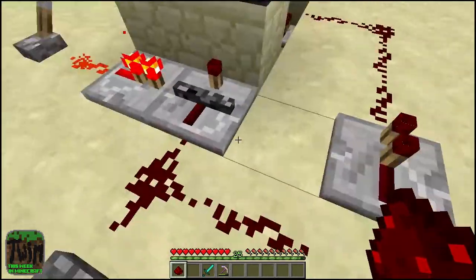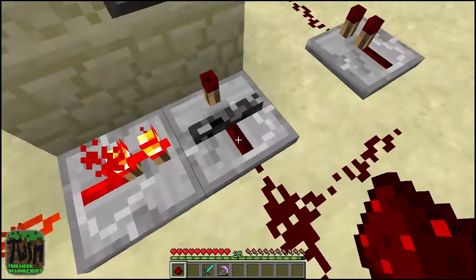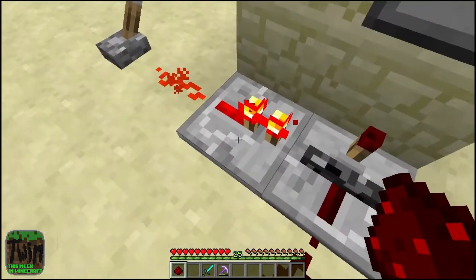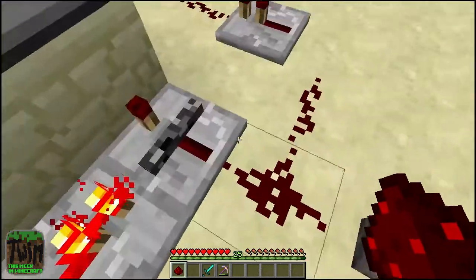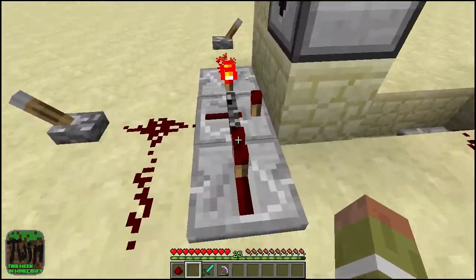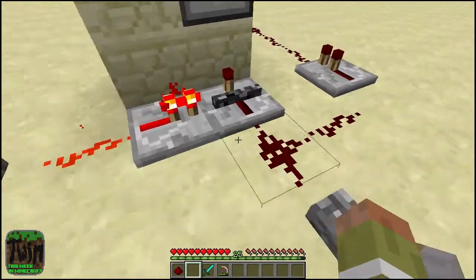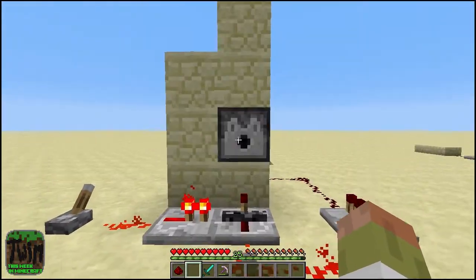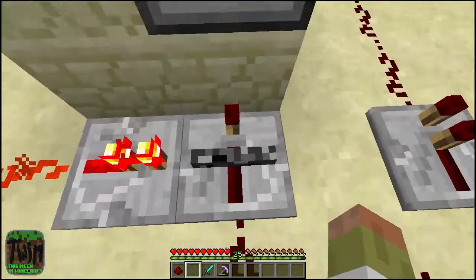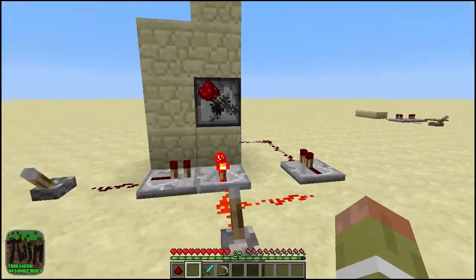You can power the repeater from either side — whichever side you power it from, that will give you a lock. It has to be a redstone repeater on the side — if you put one like that it would lock it too. So now you switch — nothing comes out, see? It doesn't activate. Now if we switch it off, you get a piece of redstone. There we go.